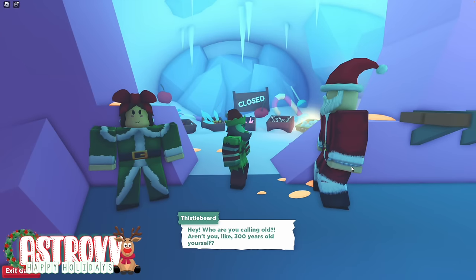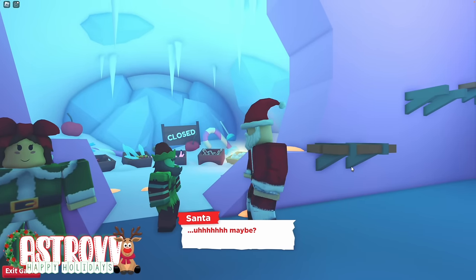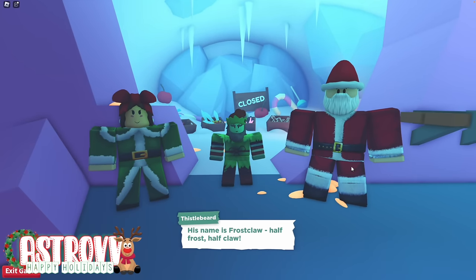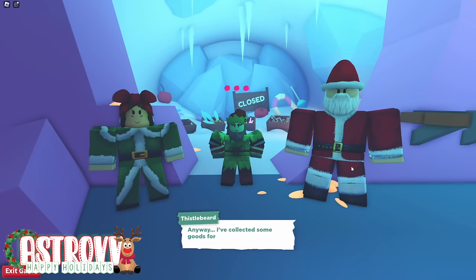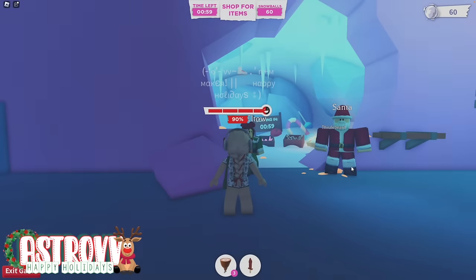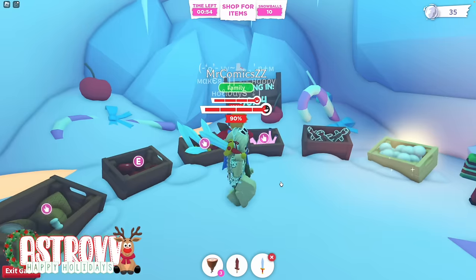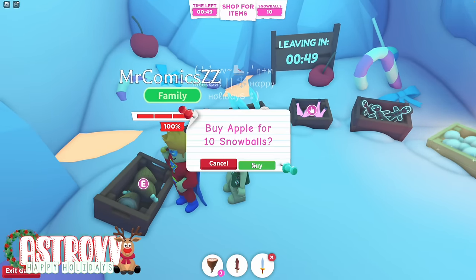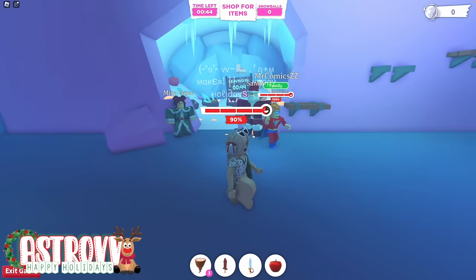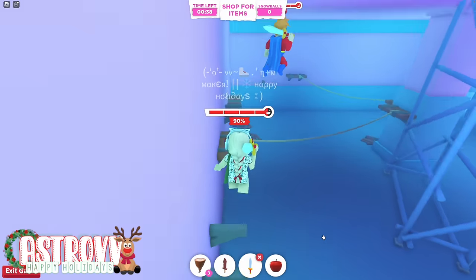We are now at this stage where this old beard is going to let us buy some of his products, which is really exciting because this is where we can use the snowball currency. With your snowballs, I recommend that you buy a toy sword for 50 snowballs, and with any remaining, buy either ham if you have enough or apples, because the apples are going to help you with your stamina and the toy swords are going to help you in the next stage. If you get bored, there is a little obby you can complete here as well.